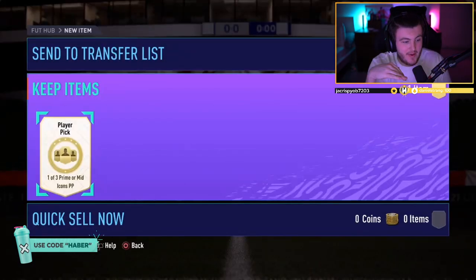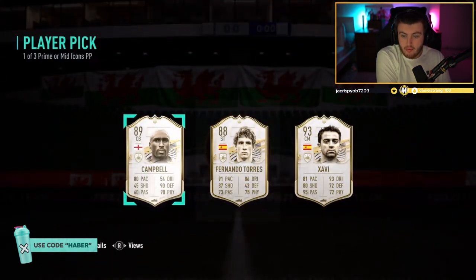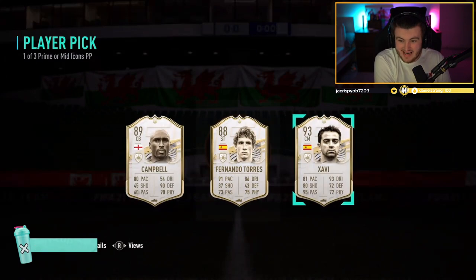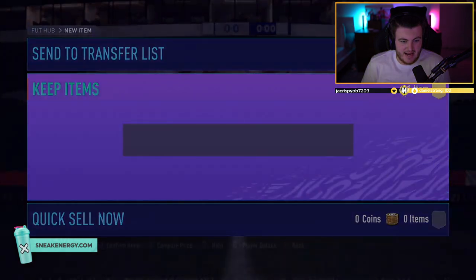Middle prime icon player pick to spice things up a little bit. What are we saying here? Oh — Prime Javi. That's not bad. He's actually got the What If Spanish striker — I forget his name, but that's a strong link right there. Prime Javi — that is decent. That's probably the best selection out of those three. Prime Javi is worth about a million coins. Not bad at all. Javi has been taken and stored in the club.